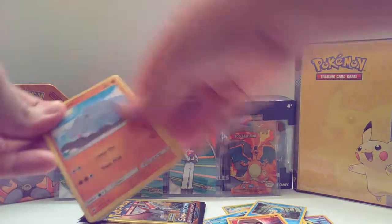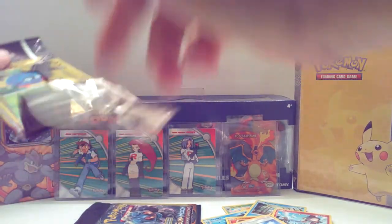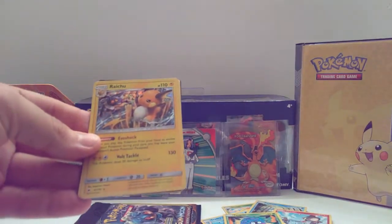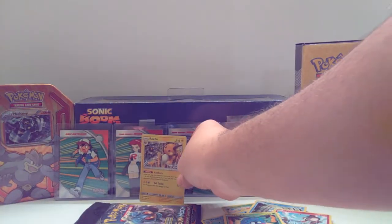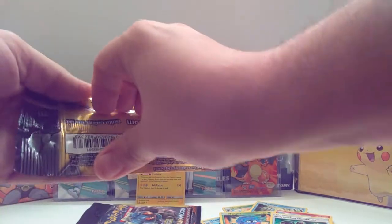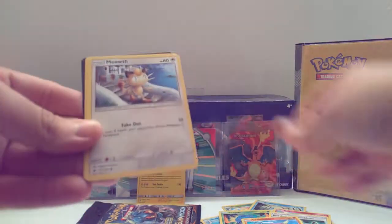Dun dun dun — we've got our Rhyhorn. By the way, thank you guys for checking out my channel, thank you for subscribing and liking my videos, it means the world to me. I want to give a shout out to Nathan's Pokemon — definitely check out his channel. Oh there we go — a Rhyhorn holo! That is epic. Wow, we pulled something in this one too — a holo, and it's actually really cool. Shout out to Nathan's Pokemon — every time I do, I pull something sweet. The link to his channel will be in the description below.